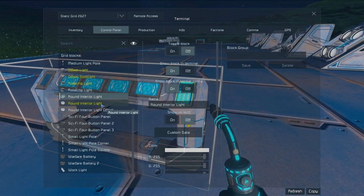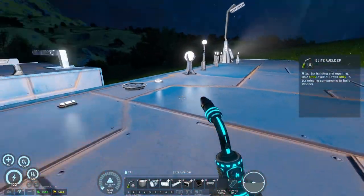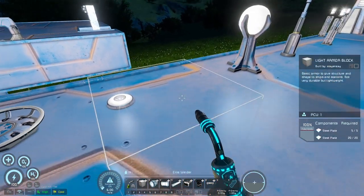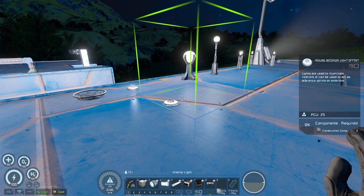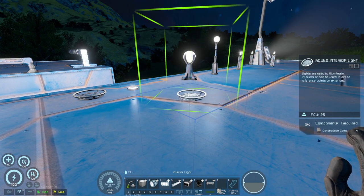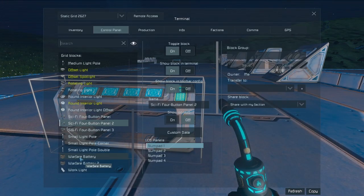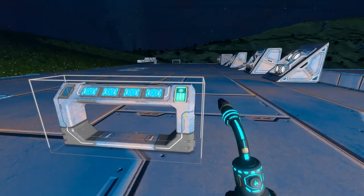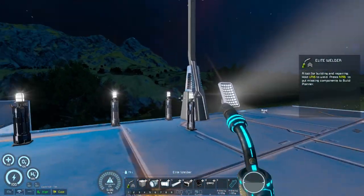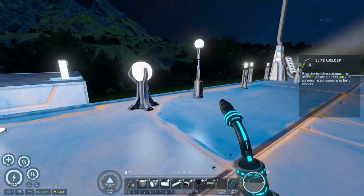Let me turn that one off and try the offset version — same thing with the offset, still just as bright. It's basically the same thing except positioned in the corner, so you can have an interior light off to the side. On basically any side of the square you can position the interior light. The work light should also have the same 200-meter radius, but it's more in a forward direction like the spotlights, rather than a wide overall range like most interior lights.